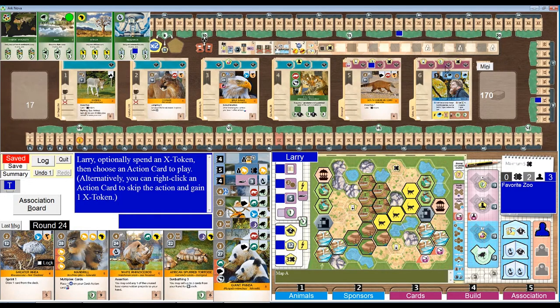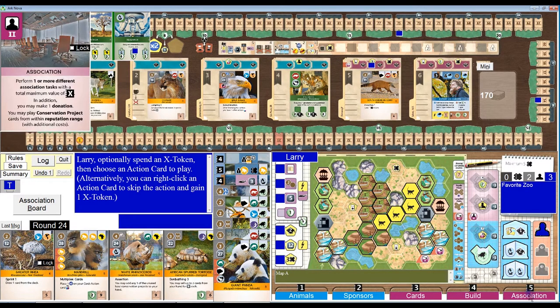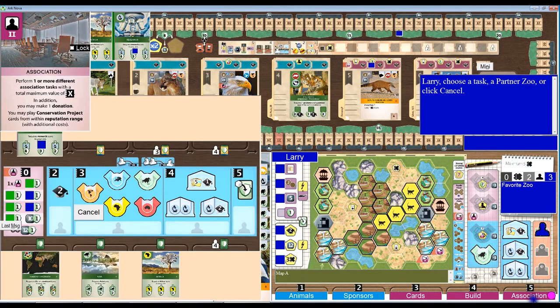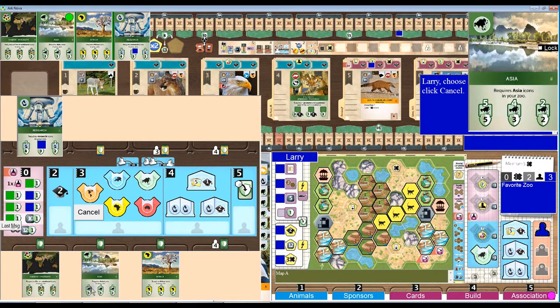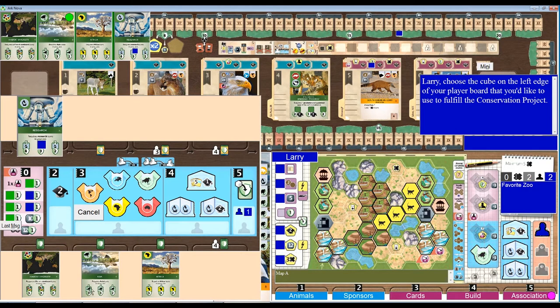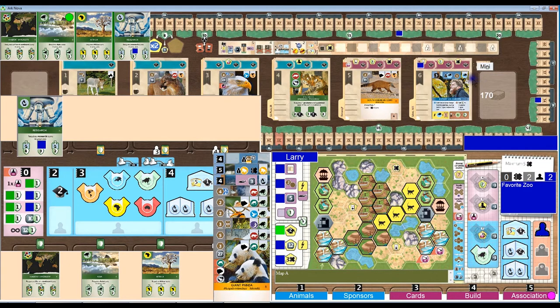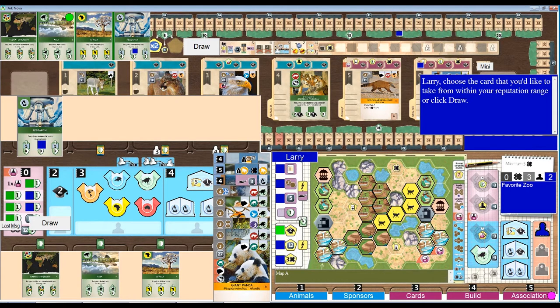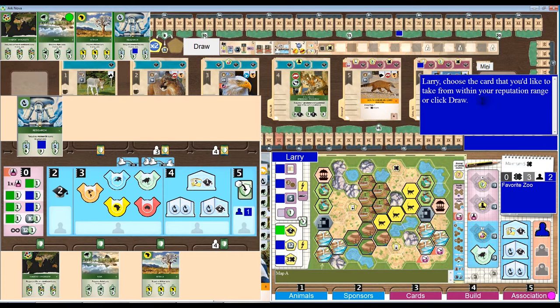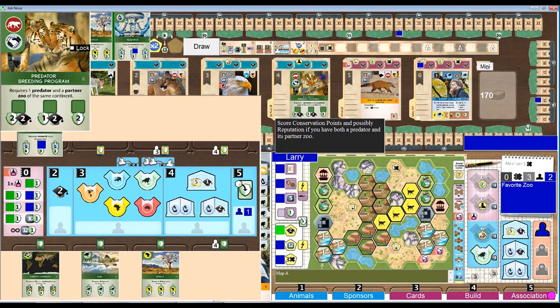All this extra reputation that generates extra conservation is so nice. We're going to do finally Asia, I think. We've got one, two, three, four, five, six Asian icons — that's for five conservation points. And we'll take two more reputation to get up over here. And again, I can take another card from the display. Predator breeding — yeah, I can do something with that. Let's take predator breeding.